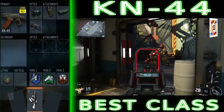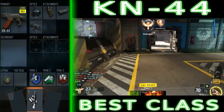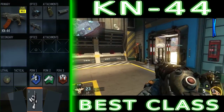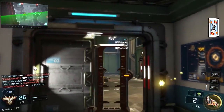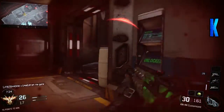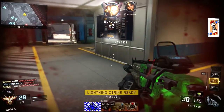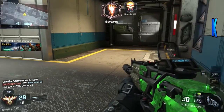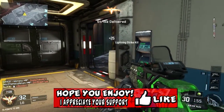For score streaks in today's video I've gone with UAV, Lightning Strike, and Wraith. In this gameplay you're going to see me get to the Wraith and wreak havoc with it. Right now in the video I'm planting Hives around the map in different locations hoping someone walks into them. As you can see, I get a kill with one in the distance, and then I've got the Lightning Strike — call that in where you think people are coming from.